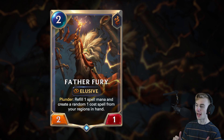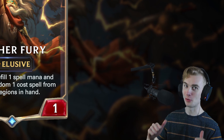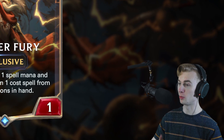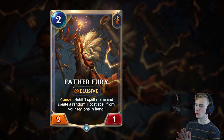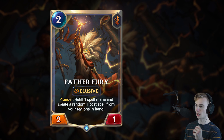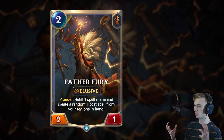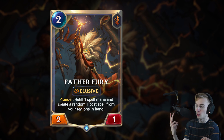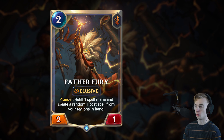Maybe they're nerfing elusive by adding so many elusives that every deck will have elusives, and then elusives just don't even matter anymore. That's kind of big brain, actually. But this is a Bilgewater follower — 2 mana, 2-1, and it is a plunder card. Refill 1 spell mana and create a random 1-cost spell from your regions in hand. So this is not only an elusive unit that's just good on its own — it also refills spell mana and gives you a random 1-cost spell. This is like Coral Creatures as an elusive. 2-1 is good for an elusive unit, and it's got a great stat line.